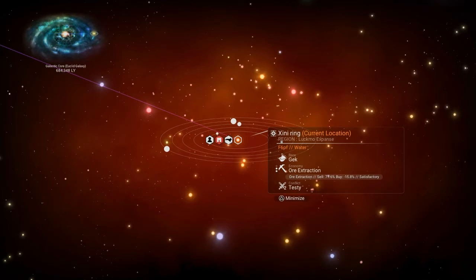First off for the system information, the Zenni Ring System is home to the Egex and the economy is based around ore extraction with a 71.6 sell rate and 15.8 buy rate, and is classified as satisfactory.